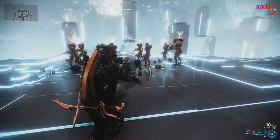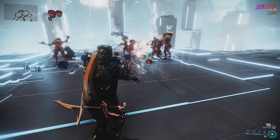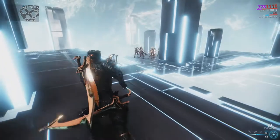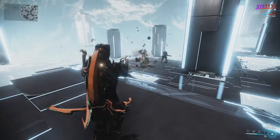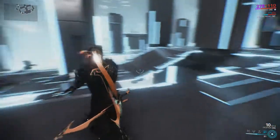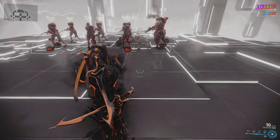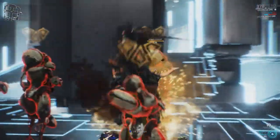Using Bladestorm again will activate it. Clones of Ash will teleport between marked enemies, using finisher attacks on them for heavy damage and inflicting a damage-over-time bleed effect. Each strike against an enemy will consume one death mark. While the clones are attacking the marked targets, Ash can cast Teleport at no energy cost on a marked target to join Bladestorm, becoming invulnerable while striking his enemies.